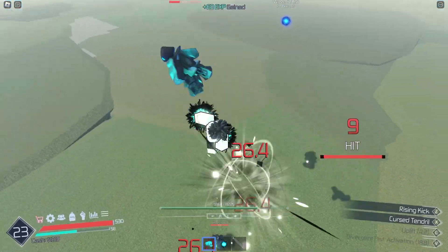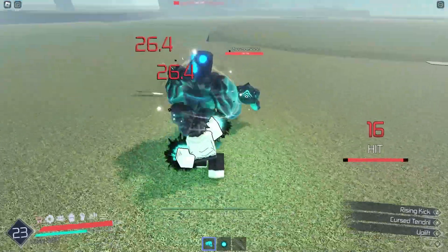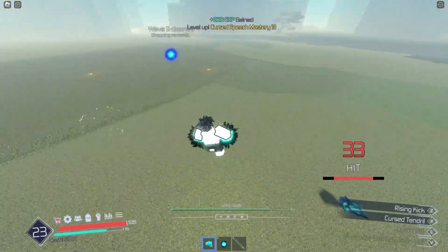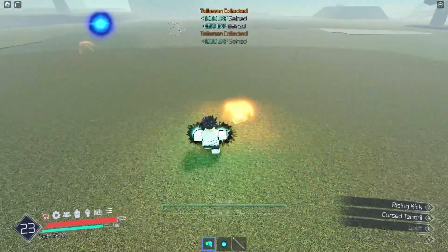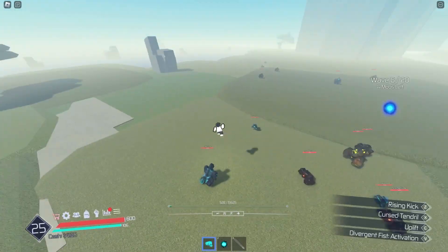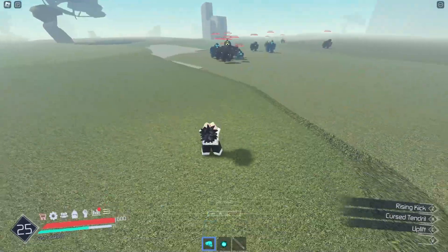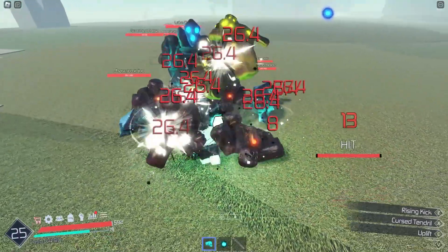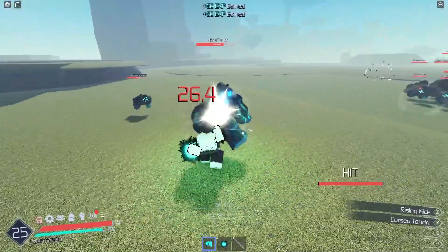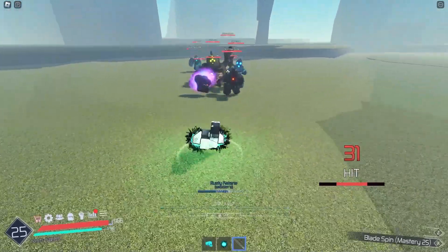I'll just do this for a bit and see how far I can make it. I've only been doing this for a few minutes and there's no way I'm beating it — half these dudes already have like 800 HP and I don't do that kind of damage. The talismans and free XP are definitely dope. I'm on wave 6. I could probably make it further since the AI is pretty easy and I can basically infinite combo them, but they have so much health.